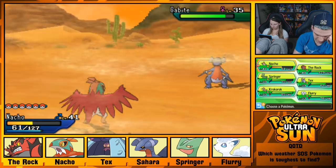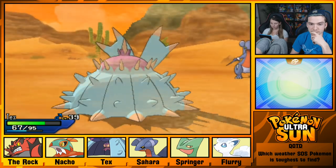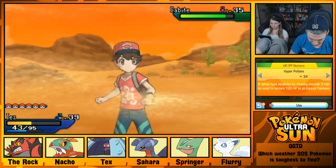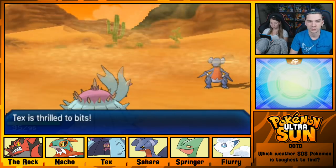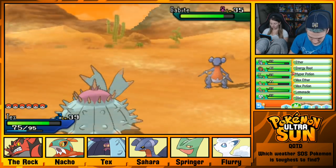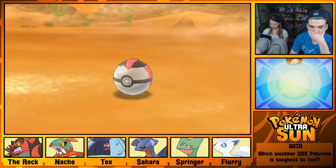I'm bringing in Toxapex. Toxapex is gonna take the Takedown damage way better — meaning he'll do less damage to himself. She will do less damage to herself. I should go ahead and heal him instead of you guys.